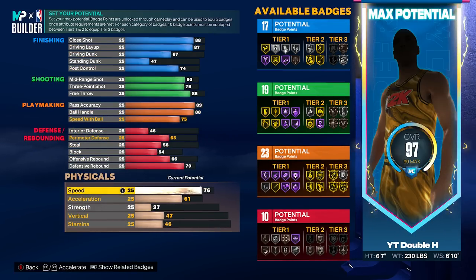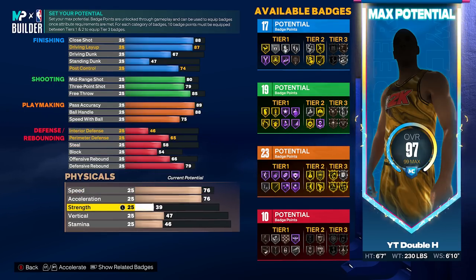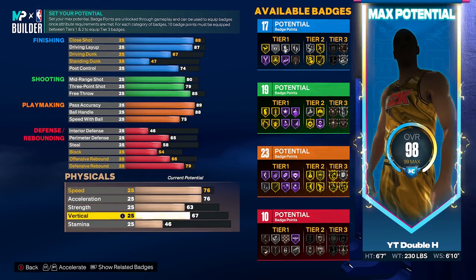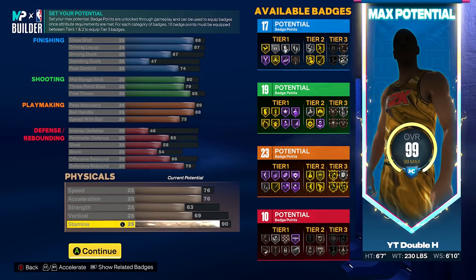For the physicals: 76 speed, 76 acceleration, 63 strength, 69 vertical, and 90 stamina. Those are the final stats and badges. Remember, you have to make the build exactly stat by stat just like this, or you are not going to unlock the hidden name.